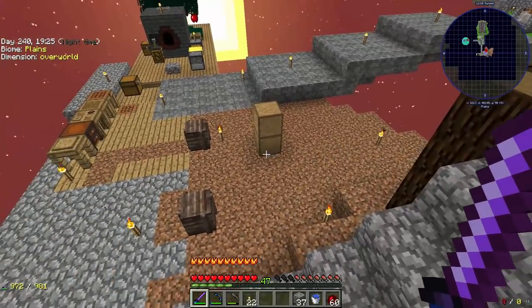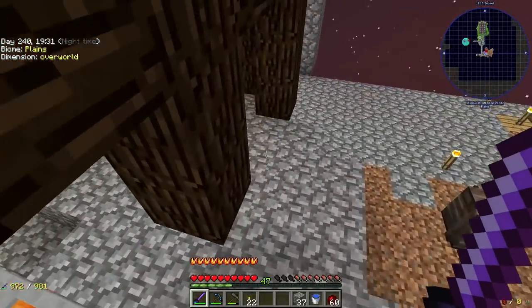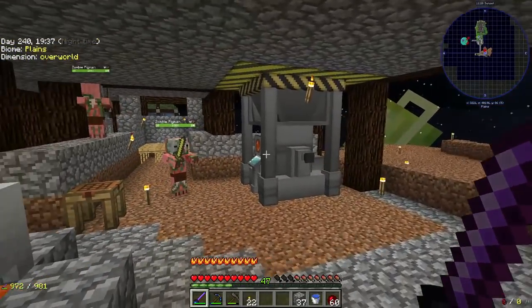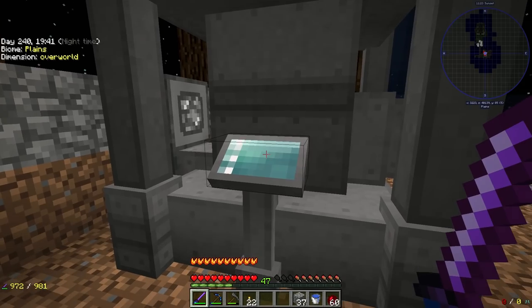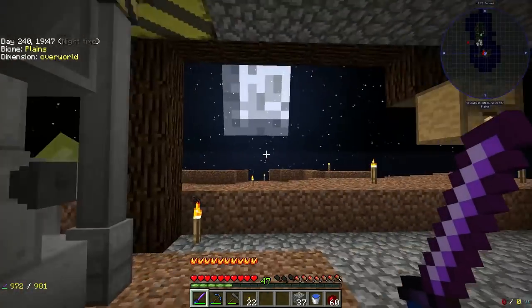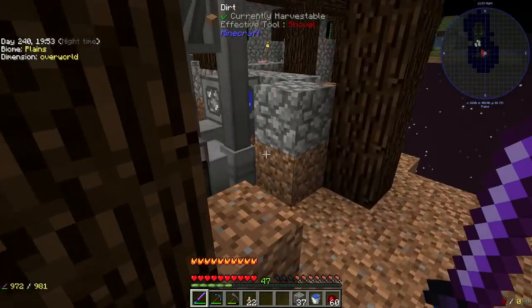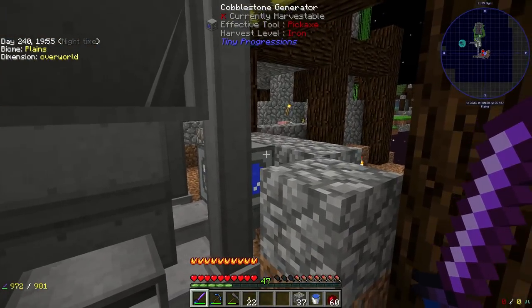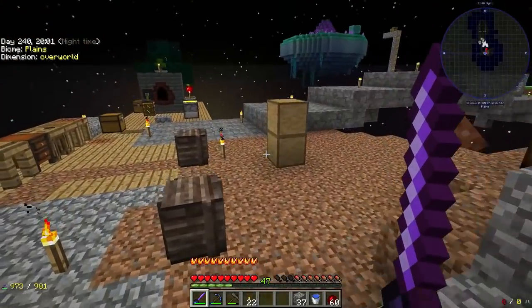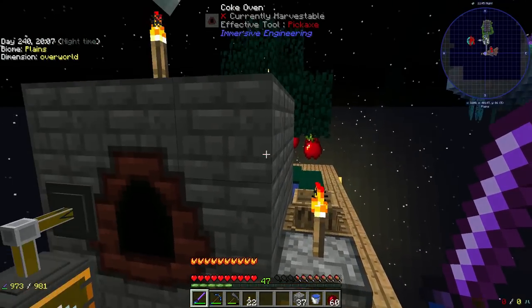I removed our dirt system because it just isn't needed at this point — I may set up another one but I doubt it. Down here I moved our grinder, actually moved it like four times trying to decide where I wanted it. It's not currently plugged up but we do have a full drawer of gravel and sand. I've also got to put a grass seed out here, but I'll need to save more dirt to get more grass seeds first.